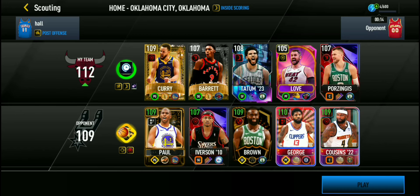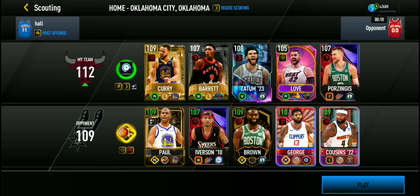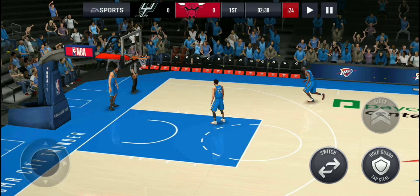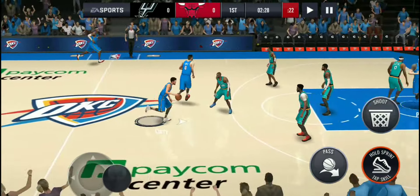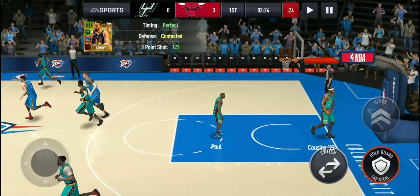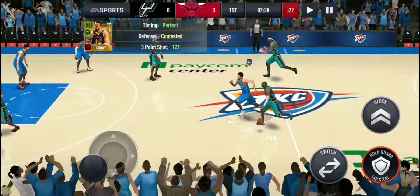Yeah, we got our game. Versus a 109 overall team looking pretty nice. Let's see if our Curry and RJ Barrett are gonna be good. Also, I might make a video soon about the artwork, because the artwork in season eight is just a lot better - a lot of different animations. As Curry makes a three - 122 three is insane!